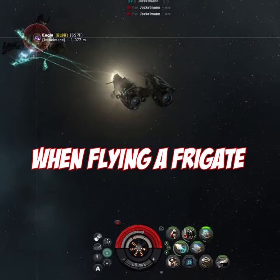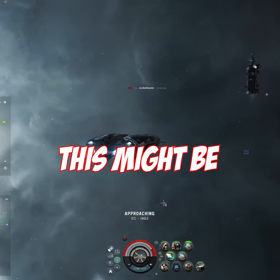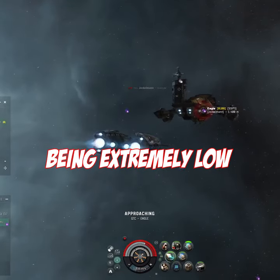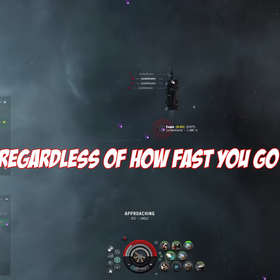Do you ever get blown up when flying a frigate or interceptor while trying to tackle a bigger ship? This might be because you fly straight towards the target. This results in your transversal being extremely low, making it incredibly easy for the enemy to hit you, regardless of how fast you go.